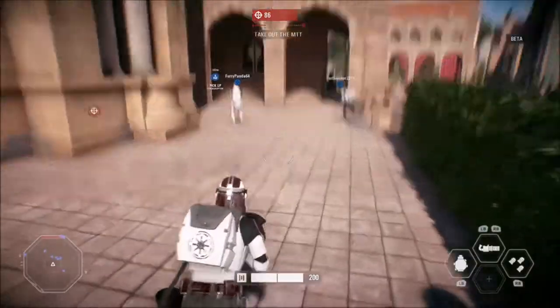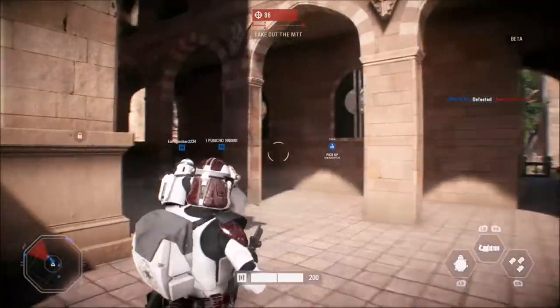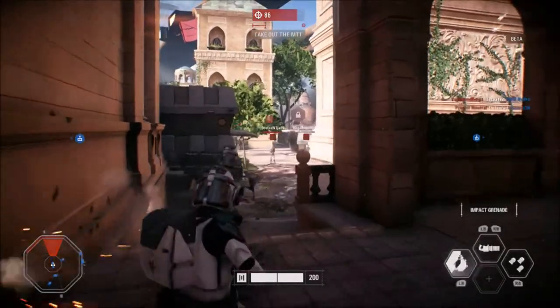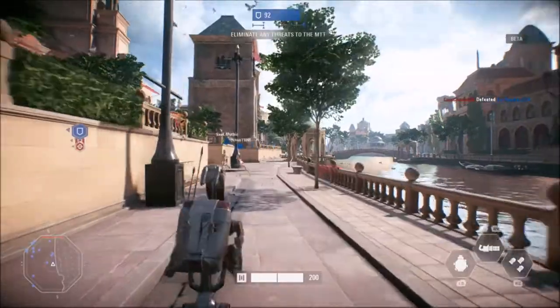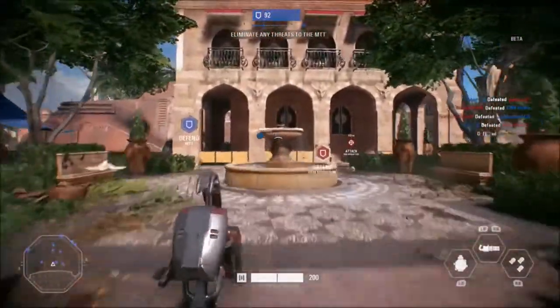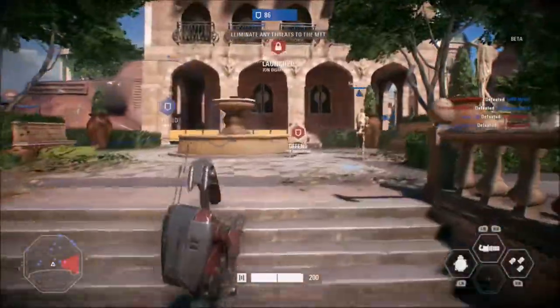The heavy class takes a position and dominates it for their team. They excel at suppressive fire and holding the line. This class is armed with high damage medium range blasters. Heavy troopers aren't nearly as quick as other classes but they make up for it with raw power.